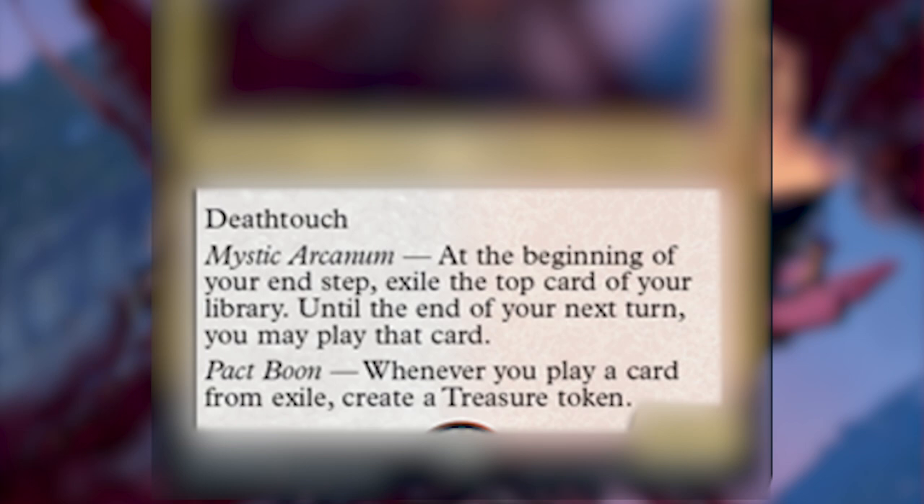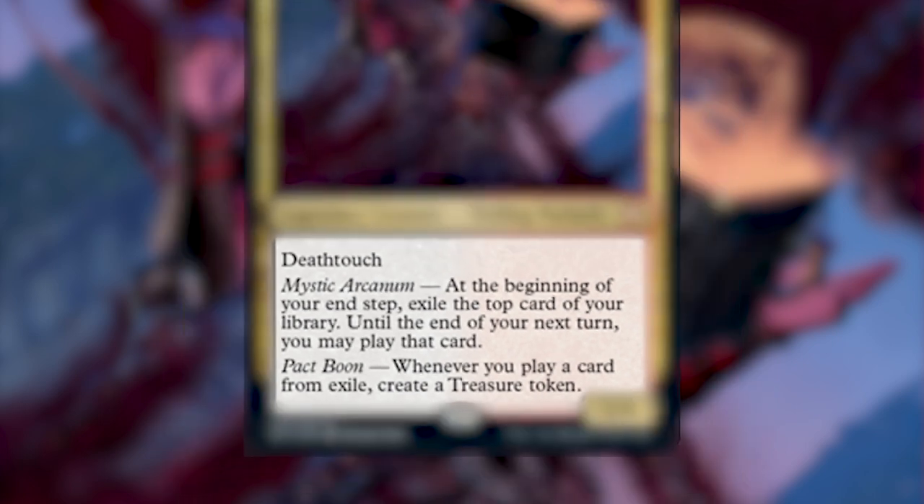His second ability is called Pact Boon. It triggers whenever you play a card from exile — you create a treasure token. The way that is worded, it will trigger every time you play a land from exile. So if we play Prosper and at the end of our turn we exile a land with his ability, on our next turn we can play that land, and Prosper will also make us a treasure that we can sacrifice for mana.